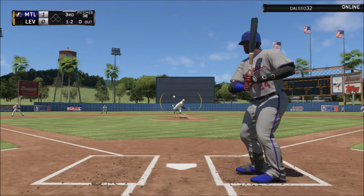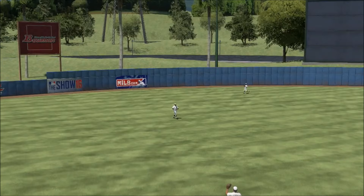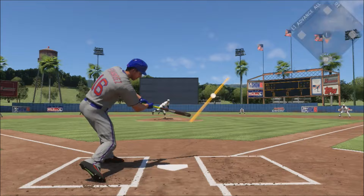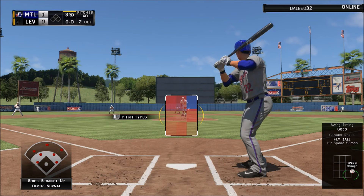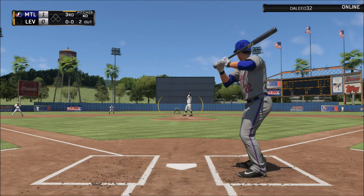I was getting off to not the best start against Nolan Ryan after that homer from Ellsbury — wasn't even able to get a hit after that, though getting some good contact with Roy Hobbs. He is back in the lineup. Fernandez is making good contact every single time he comes to the dish too. I don't even think I've struck out with Fernandez yet. Ellsbury up at the dish for a second time.